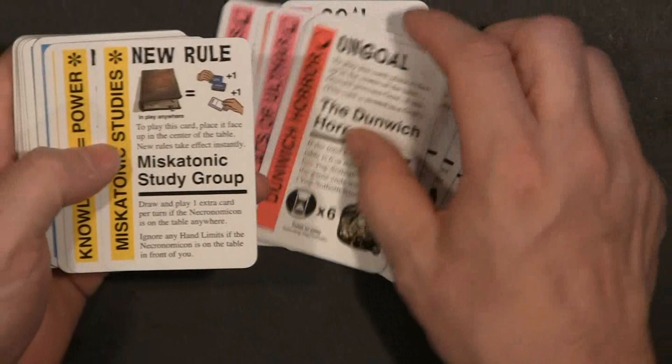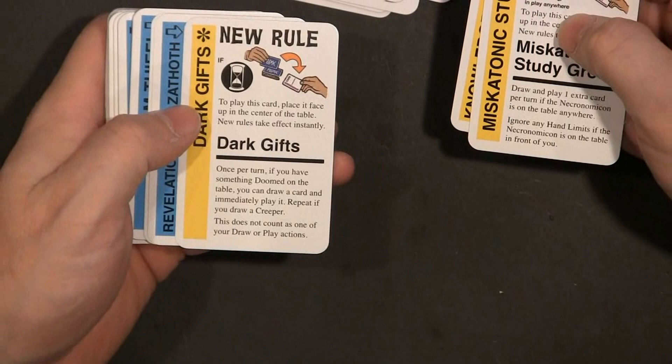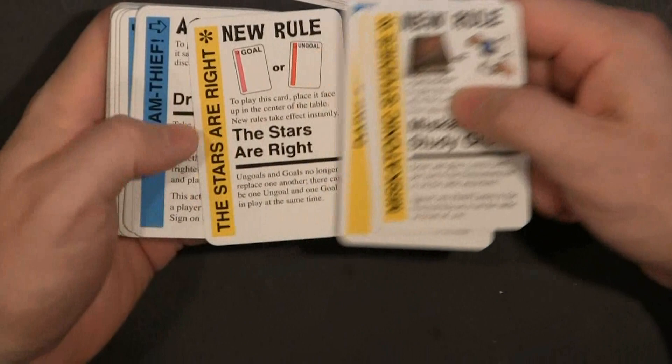And then there's some really cool new rules. Miskatonic Study: draw and play one extra card per turn if the Necronomicon is on the table. Dark Gifts: once per turn, if you have something doomed on the table, you can draw a card. That's cool. Let's try and find some of those doom cards.